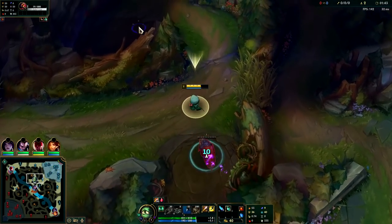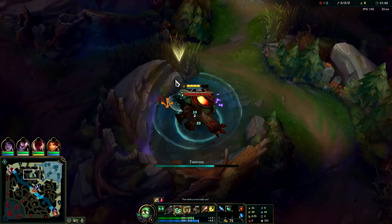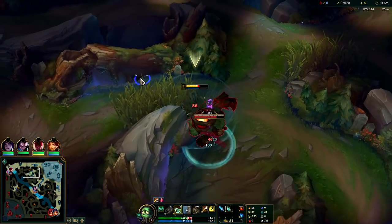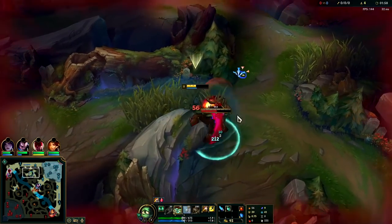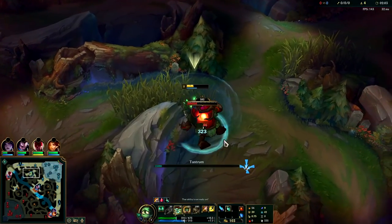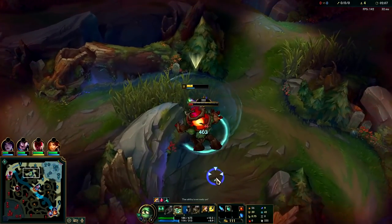I was testing out a safe Amumu clear which is a solo start three-camp clear, starting on raptor since it's faster than wolves, and then you can push out onto the map after you recall with double refills and a Dark Seal. I wouldn't recommend him if you want to play an AP jungler or tank jungler, but if you have a soft spot for this little guy like I honestly do, give him a shot.